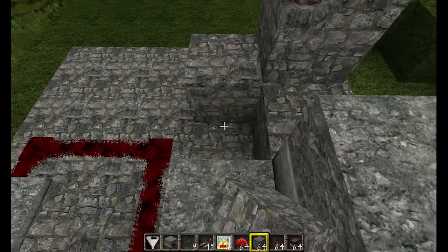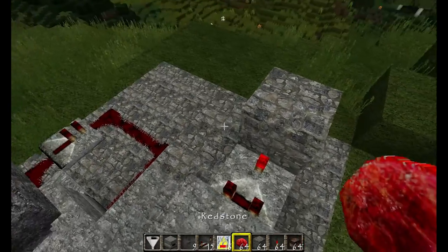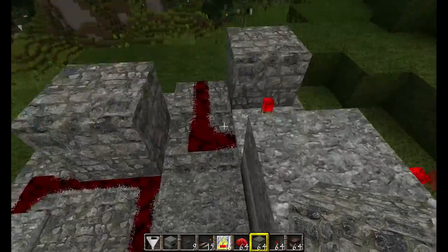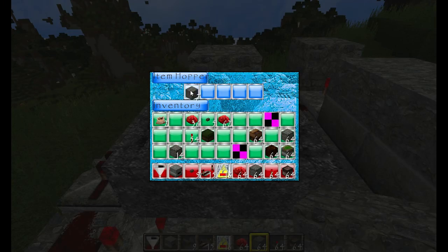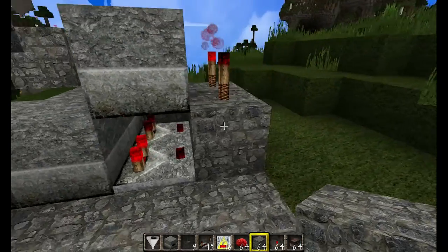Next put a block here, two blocks there, two blocks here, then a comparator — turn it on — and two redstone. We're going to put a block on top here just to split these two redstone paths from each other. Now the system should basically work. Put in five items: 1, 2, 3, 4, 5 — and you'll notice it goes through a reset when it's done.